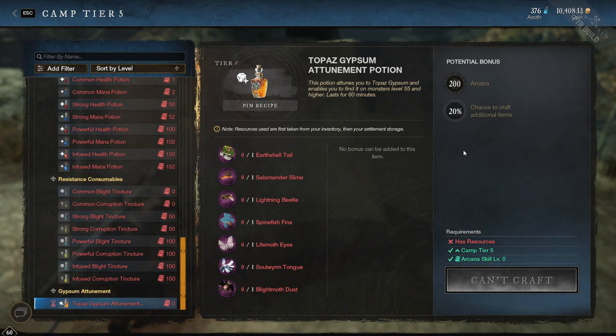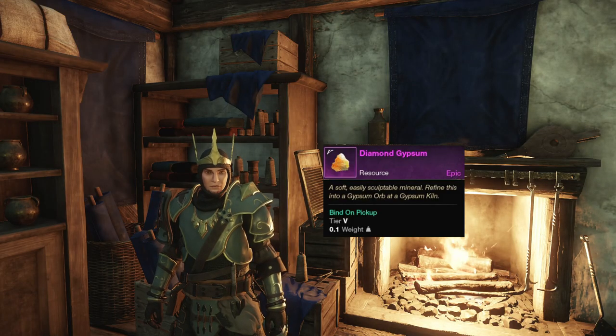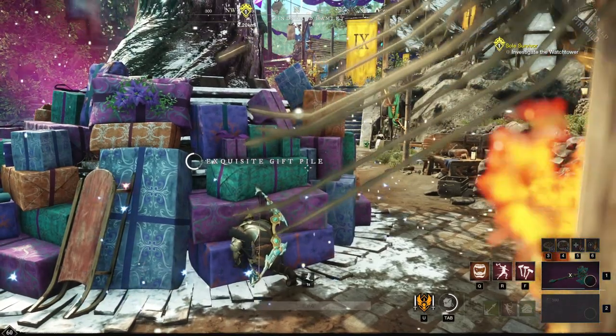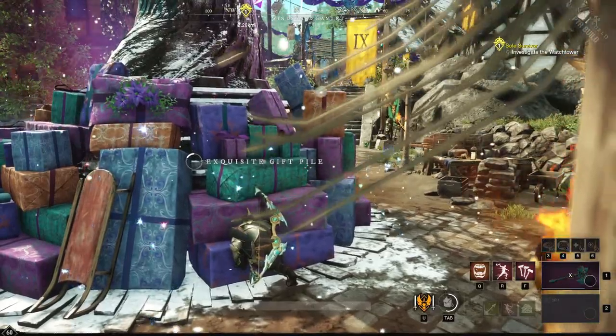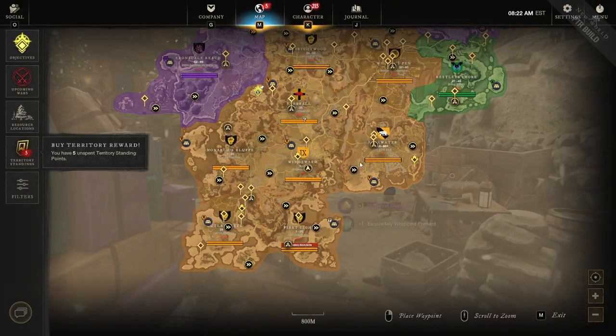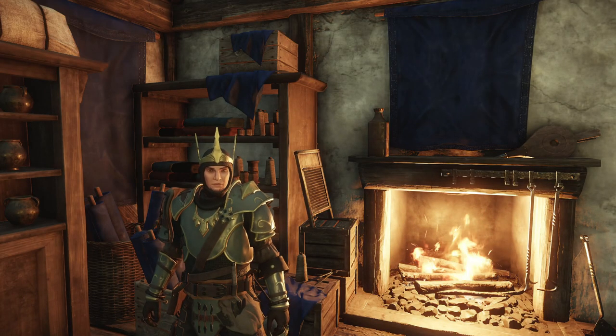Also, I want to note here, if you can max Arcana, you will get a 20% chance to craft a second potion, which will save you a ton of mats over time. And finally, the newly added Diamond Gypsum. This can only be found during certain events in Aeternum. During the Winter Convergence Festival, level 60 players will earn this Gypsum when interacting with their first three trees of light each day, so it will likely be a thing during whatever event they have going on at whatever time.